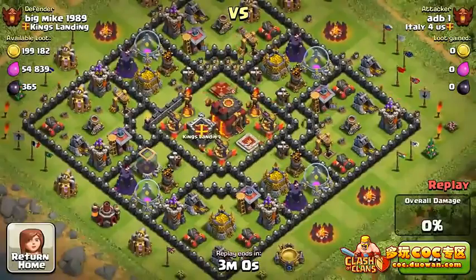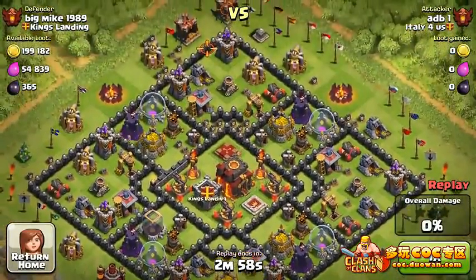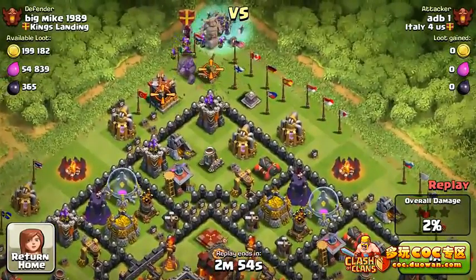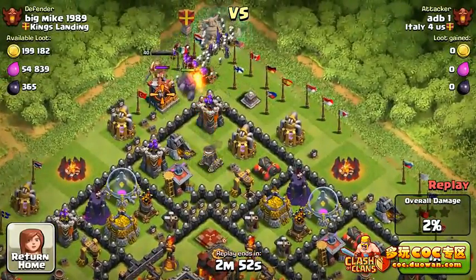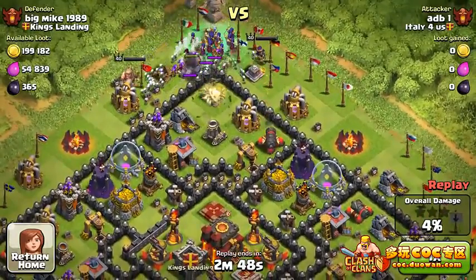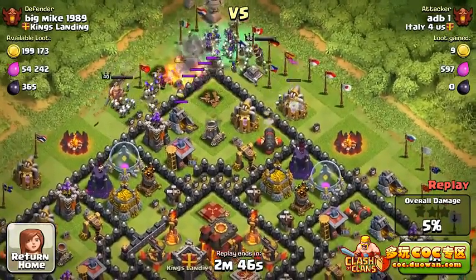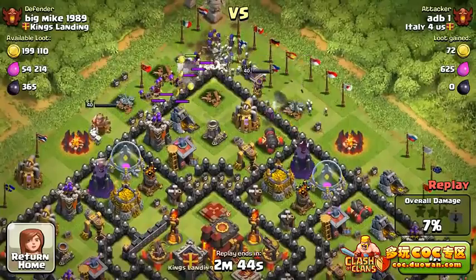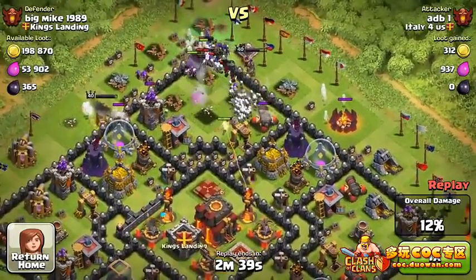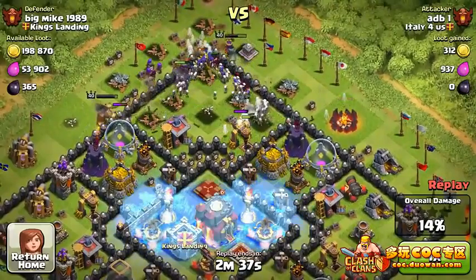So here is the next raid — this is a defense by King's Landing. It is Big Mike 1989 — maybe that's his birthday, I don't know. We do have maxed out heroes and a witch army. This is what PlayClashClans Patrick likes to use — it's a pretty effective one. I'm kind of bad at it, so that's why I'm not going to use witches too many times.